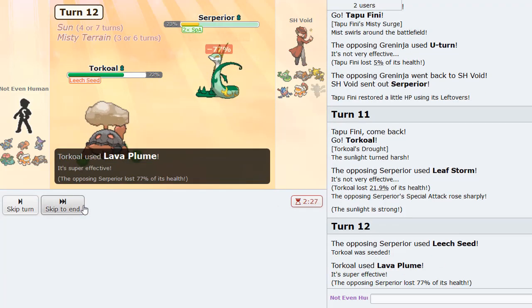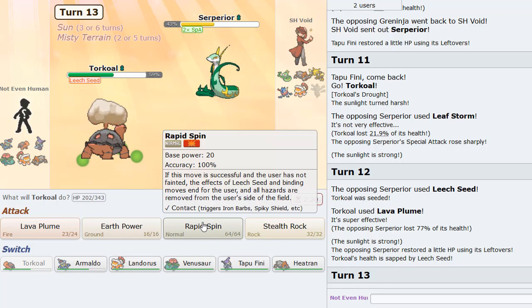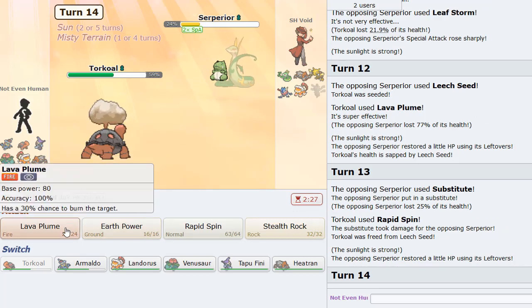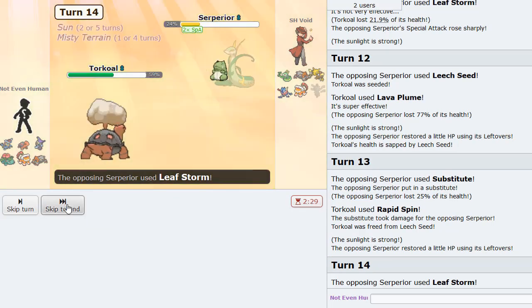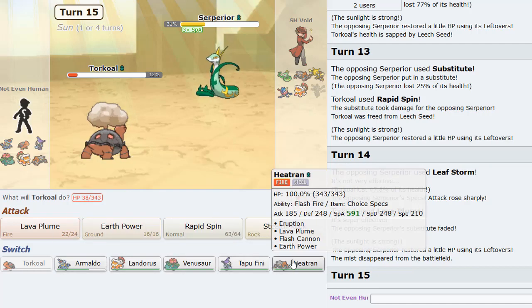He will Leech Seed though as we Lava Plume for a ton of damage on Serperior. Another play is going for Rapid Spin to get rid of the Leech Seeds. We'll be faster with our own Lando, so I'm not too worried right now. I definitely want to save Torkoal, so the question is who do we sack. Probably Heatran — we could easily go Heatran here.